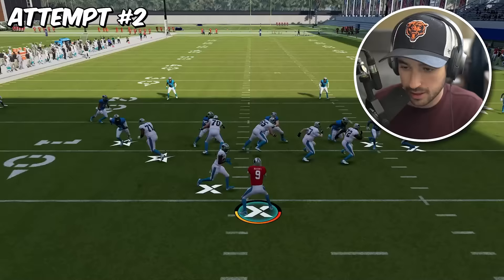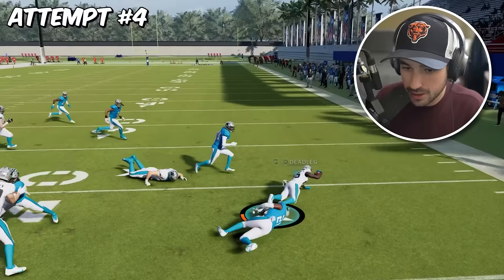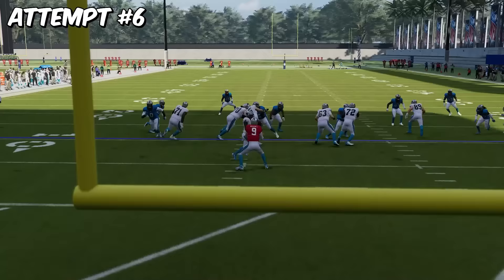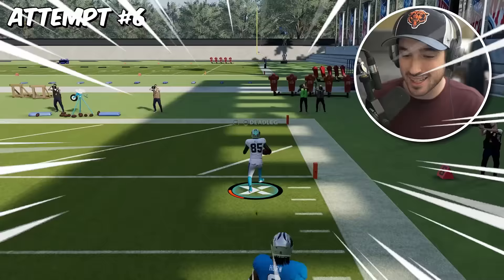Just take off, come on Tyreek — he just got way out — juke, juke, juke, three jukes — no, he was tired. Attempt number four, come on Tyreek, you're our guy here. Okay, this one's going to be tough again — I already know it. Attempt number six — if I can get this in 20 tries, I think I'd be happy. He ran into his own guy. No one's going to catch Hill on breakaway speed. Attempt number six — Tyreek!